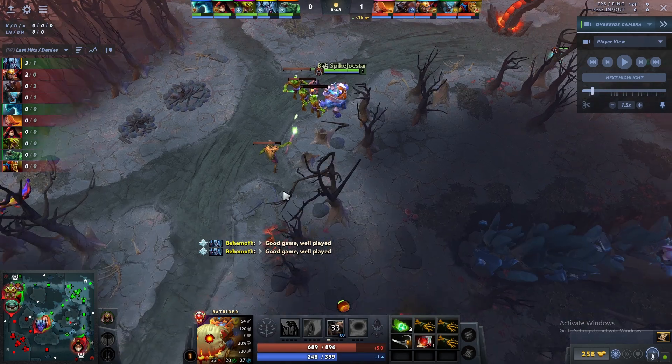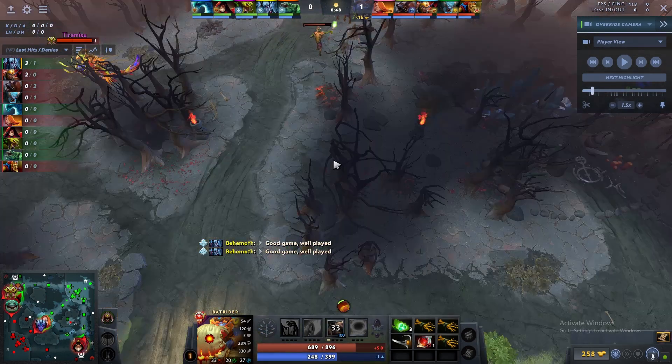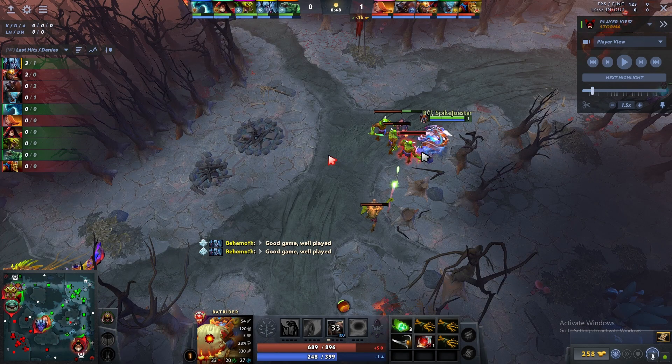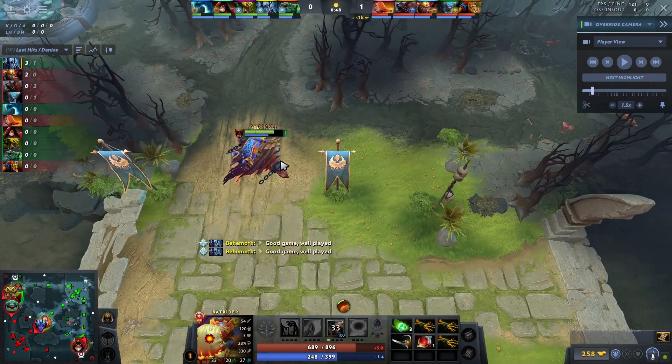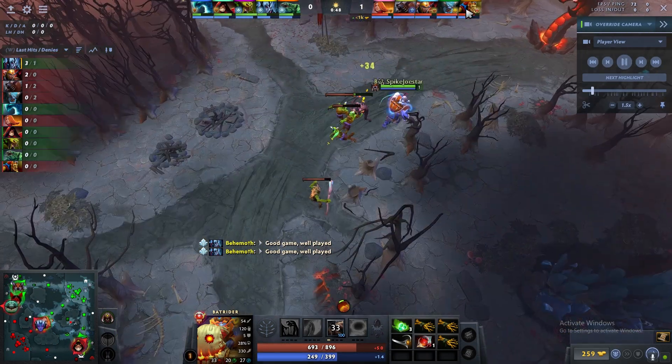With that, my Ursa is getting a completely free game — he's denied the whole wave and is about to deny another. Ursa has a free game here. This is a Ursa versus Tidehunter matchup; Tidehunter does counter Ursa after a certain point, but in the early levels there is a way to play around it.